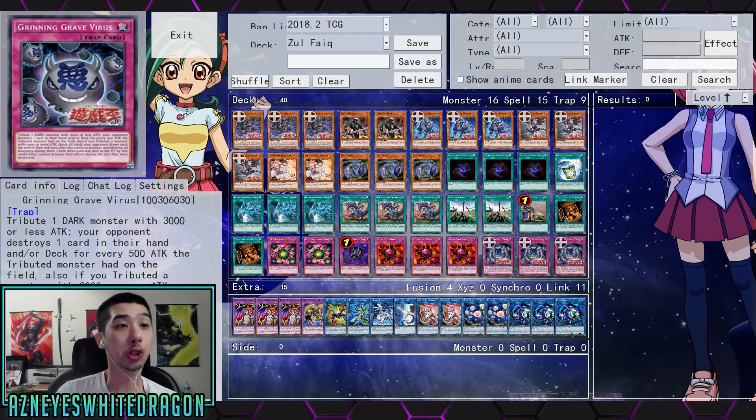Yo, what is up guys? So we're here to showcase the Virus Dragon deck, and we are still missing a lot of cards out of the new structure deck, as well as a really important card called Layer of Darkness, which is the structure deck. Let's go and check out what you can do with the deck right now, because JoltFy over here actually showcased a lot of cards I didn't even think people would be playing in the deck.